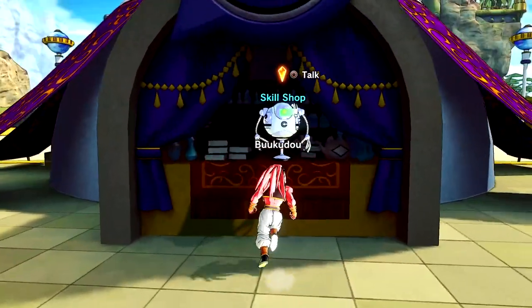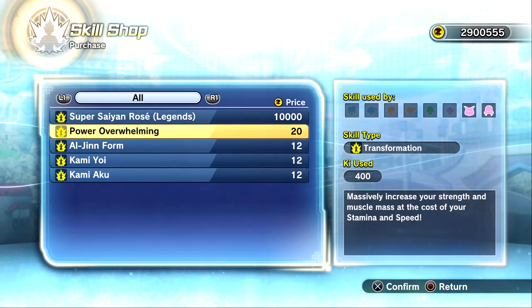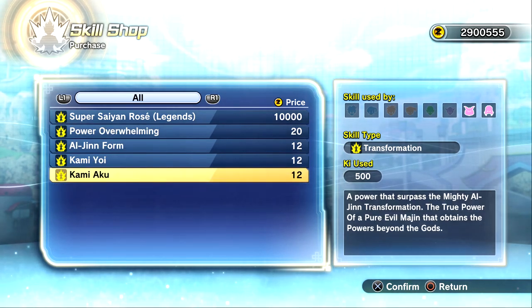I went ahead and downloaded the new transformations. I'm not gonna use them in today's episode — I'm gonna give them a proper showcase with a custom skill set, moveset, and stuff like that. But again: Overwhelming Power, Al Jin Form, Kami Yui, and Kami Akuo.